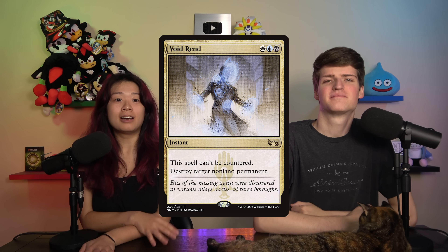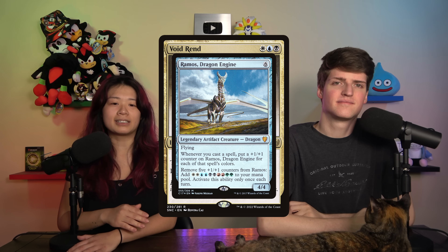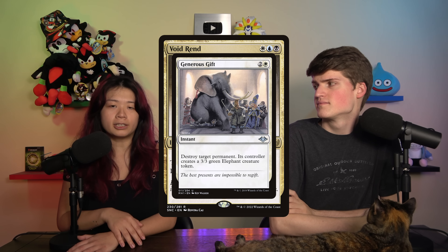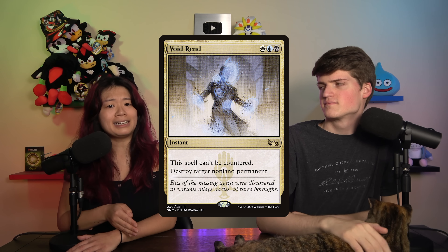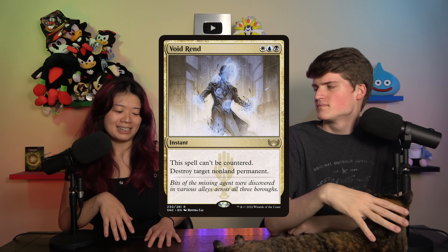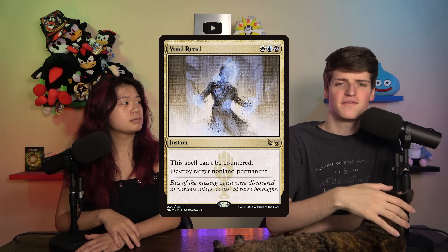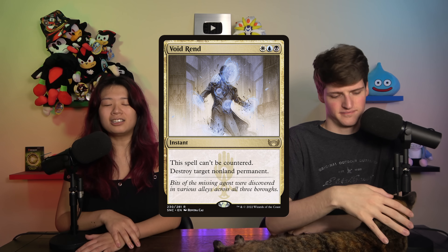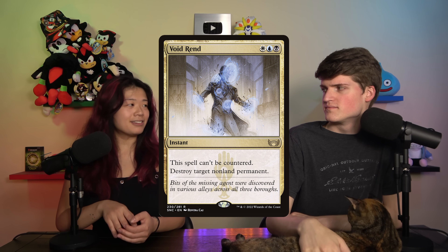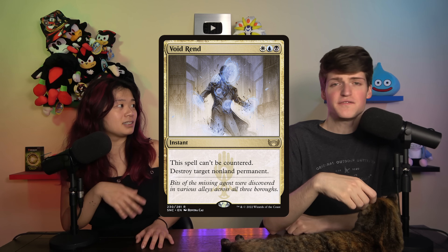Now let's move on to Voidrend. It is white, blue, and black for an instant that can't be countered and destroys target non-land permanent. I have this in Ramos and tried it for the colors because it gets three counters on Ramos, and I figured destroying target permanent for three mana — like Generous Gift — wouldn't be a bad rate. But the can't-be-countered clause never really seems to apply, and getting those specific colors is usually harder than it's worth. I never really seem to keep up white, blue, and black until late game when I'd rather be destroying multiple things at once. Voidrend: kind of hard to cast.